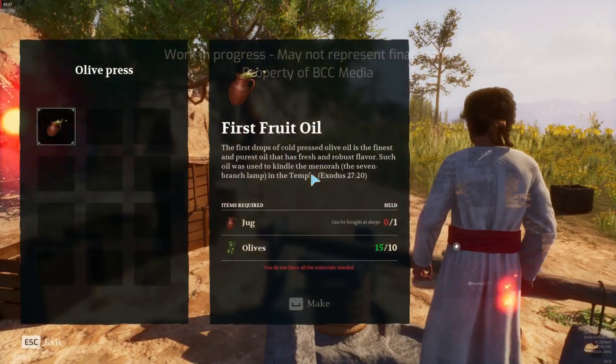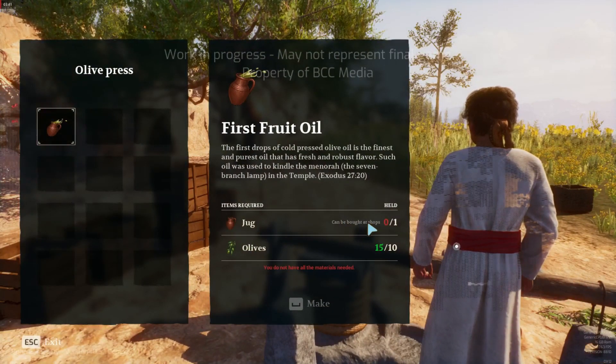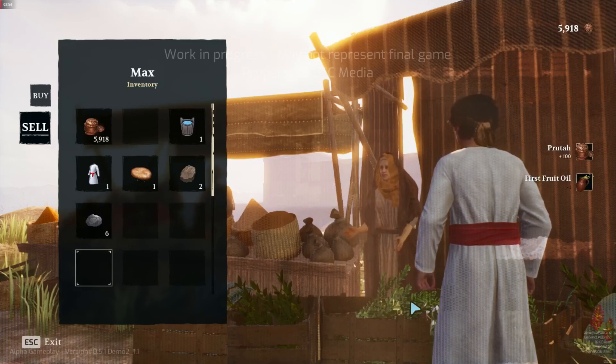Go to the olive press and make your first fruit oil. Sell this to Noah. And now you have enough for Mr. Horsey.